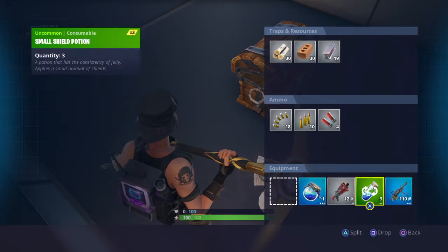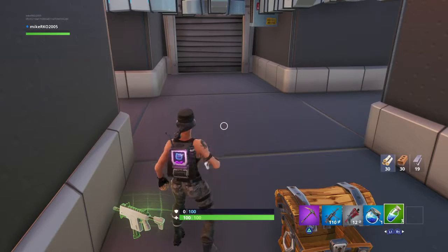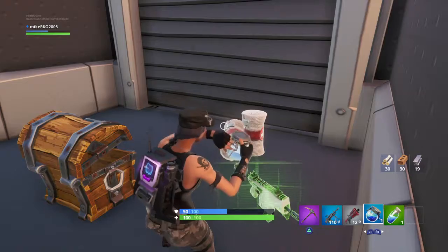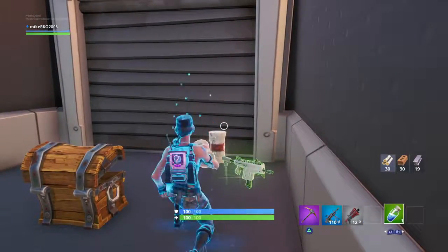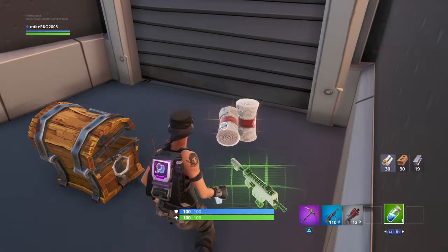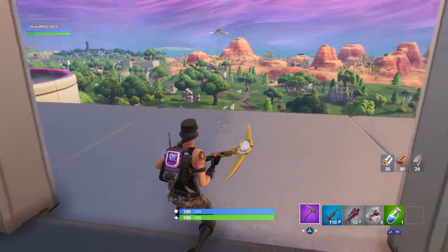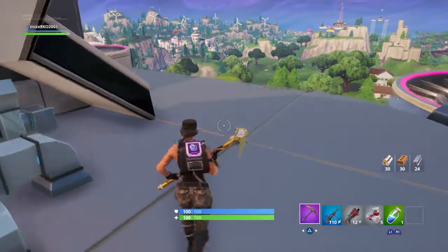Nice, now we have our spray weapon. As you can see, you can see this circle on the Backtracker — although it doesn't tell you exactly where the zone is going to be, it still shows you. So this one is going to be by Junk Junction.